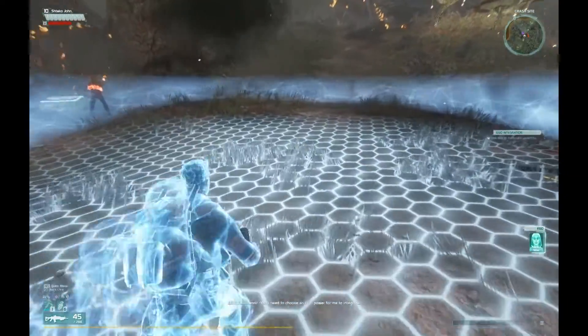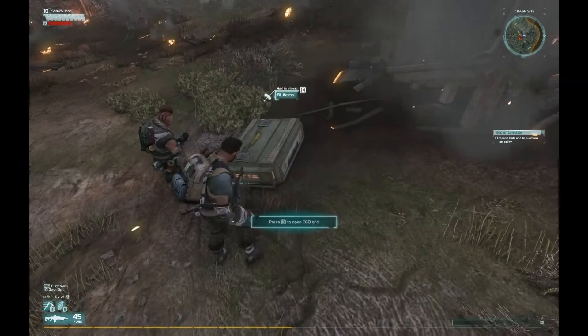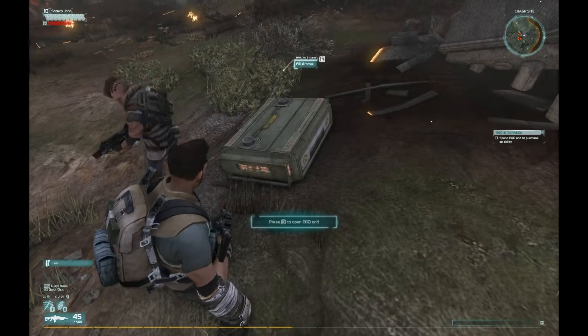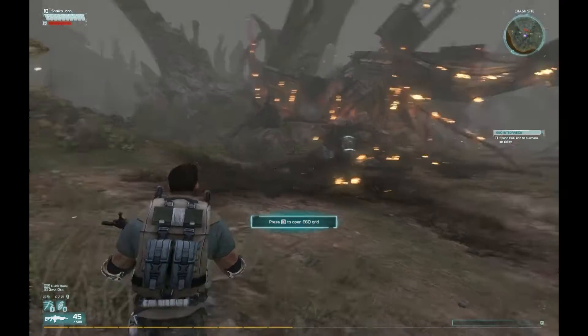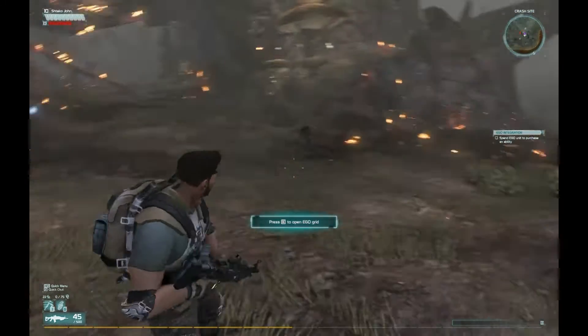Good work — now you'll need to choose an ego power to integrate. Also, these boxes are ammo caches. Those are important out in the world, so make sure you top off your ammo in between battles whenever you run past an ammo cache.